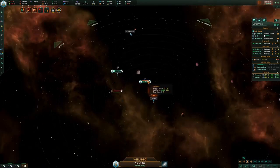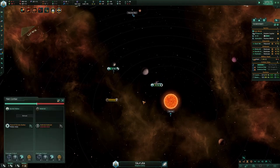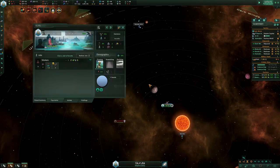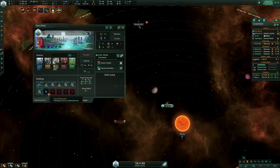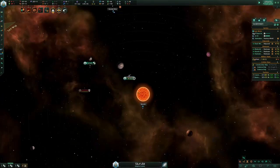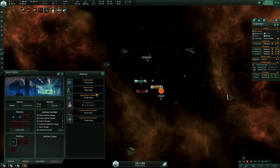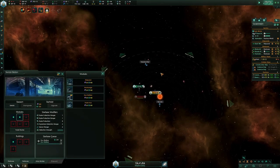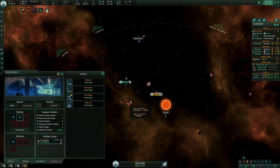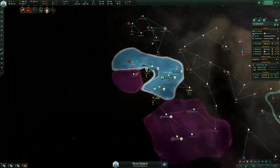Asteroid sighted — bracing the starbase. It should die. Ideally you want your corvettes to deal with it, but if not you can build a gun battery or a defense platform.